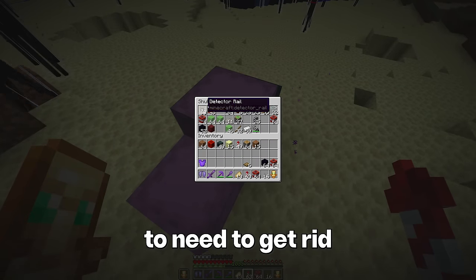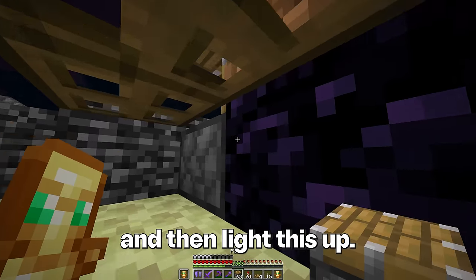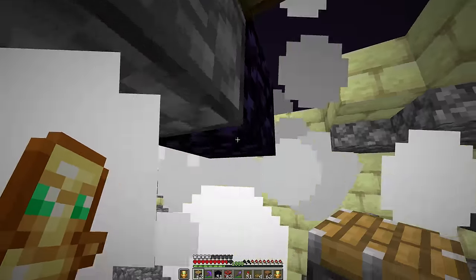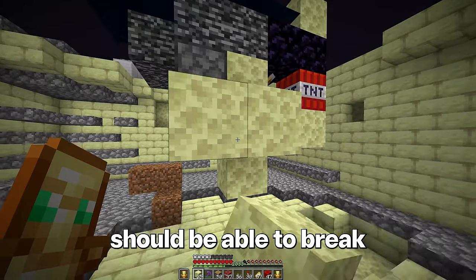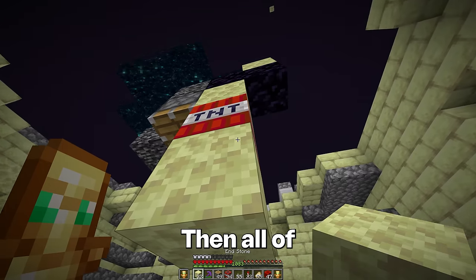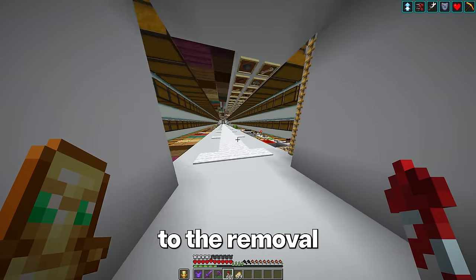First of all, that means we're going to need to get rid of all of the bedrock around the island. There's a little trick — if we place some blocks and then light this up. Perfect, it still works. Getting underneath this portal is going to be a little more tricky. This setup should be able to break the bottom pieces of bedrock. I went through the portal — attempt two. Yes, that actually worked. That should be it for the center end portal, so we can move on to the removal of the end island.